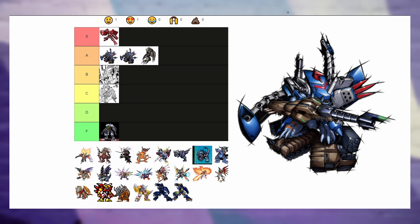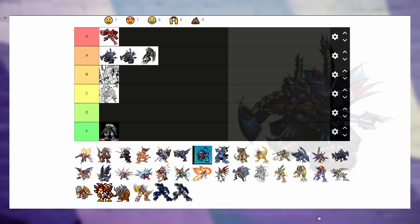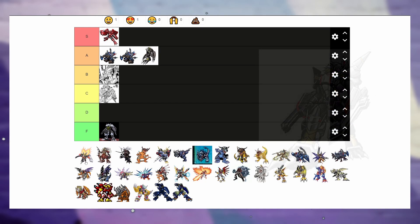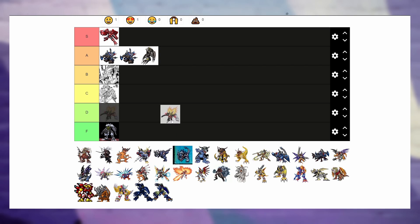Alright, next up I found the art — this is Black WarGreymon X. I really don't like him. He has like Wolverine claws but they're like above his hand as gauntlets, and he looks too mechanical. I think he's gonna go to B tier.